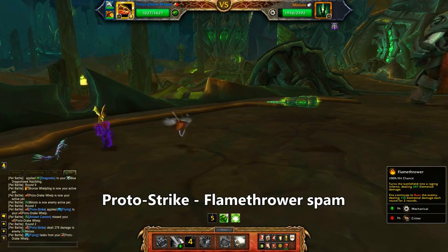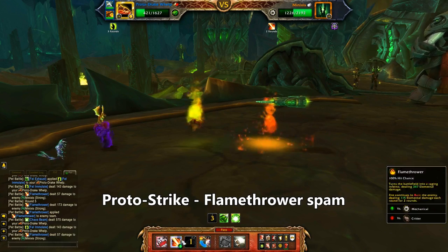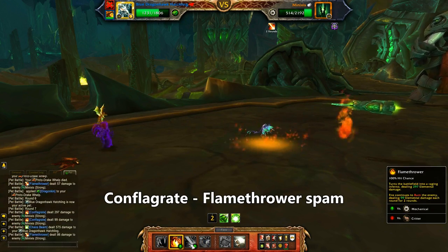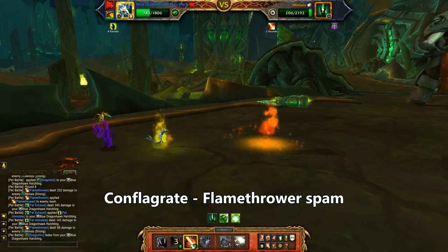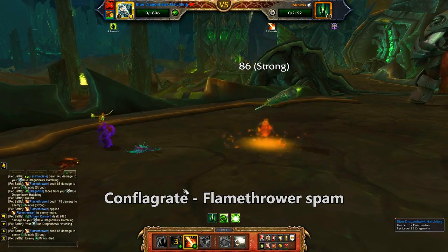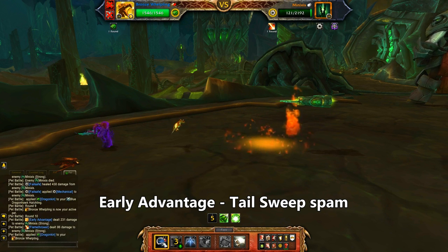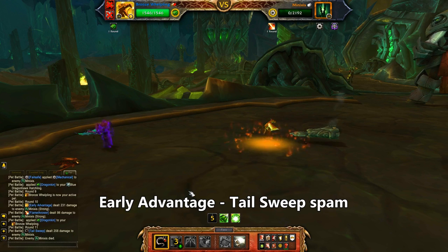Starting with our Red Proto-Drake Whelp, use Proto-Strike and then spam Flamethrower. After he dies, bring in the Dragonhawk and use Conflagrate, then back to spamming Flamethrower. You want this pet to live long enough to eat the Antean Cannon, which it should. With that out of the way I'll use Early Advantage, then mash Tail Sweep. On a second Dragonhawk it'd just be another Conflagrate and more Flamethrower.